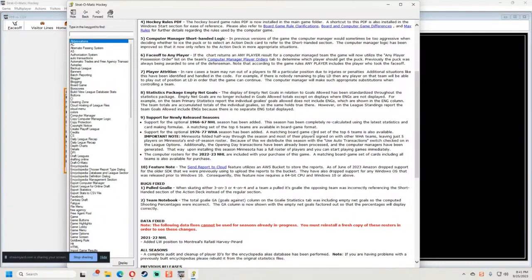There's also support for the newly released 1966-67 season, and the 1976-77 WHA. For the WHA, there's an important note: Minnesota — the Fighting Saints — folded halfway through the season and most of their players signed with other WHA teams, leaving just five players on the Minnesota roster. The season has been processed with auto-transaction so the computer managers fill out the roster.